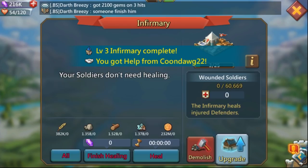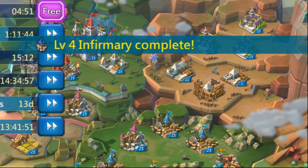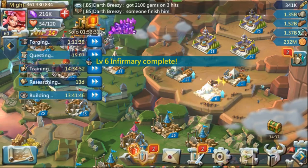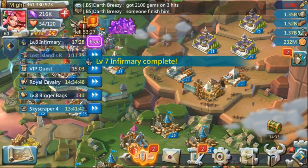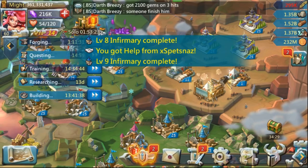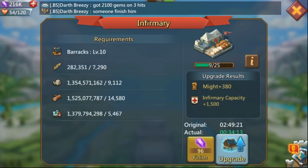If you go the manor route the resource cost might be a little bit lower, but the amount of speed ups or gems you'll have to use is going to be greater with the manor. So keep that in mind — if you have a lot of resources, go with infirmaries; if you don't, manors might be better for you.